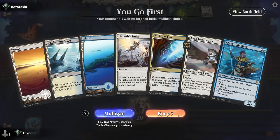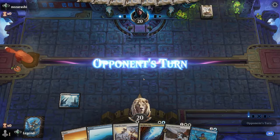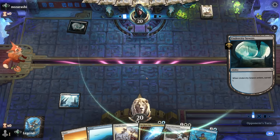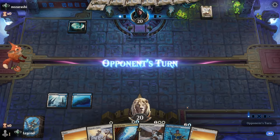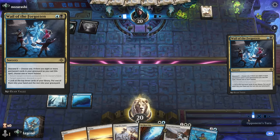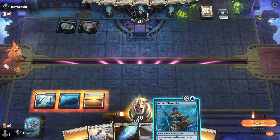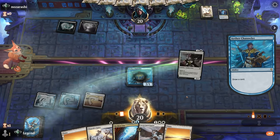We're on the play with a decent hand — lots of early interaction, especially good against a red deck. Opponent is on blue-black instead, so Elspeth's Smite may not be the best matchup, but we still have our counter spell. Channeler can draw. A Whale of the Forgotten — not going to fight over it. Deep Cavern Bat hits the graveyard. I'll play Channeler to draw, get something on the board, and then keep up our interaction next turn. Opponent with an Invasion can discard my Smite.